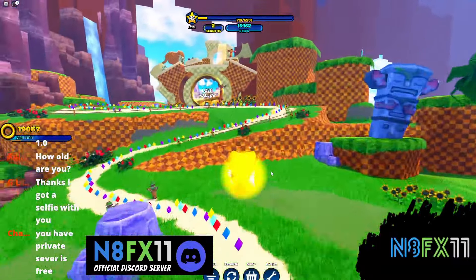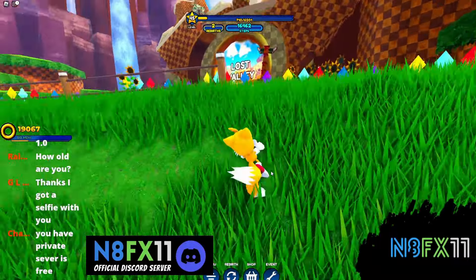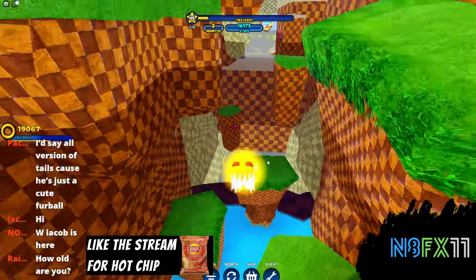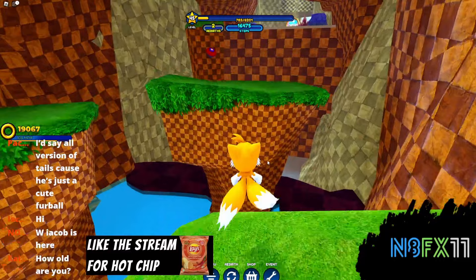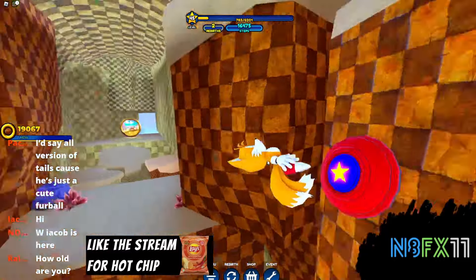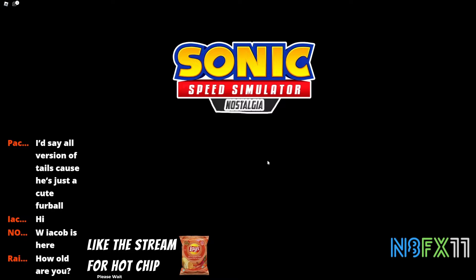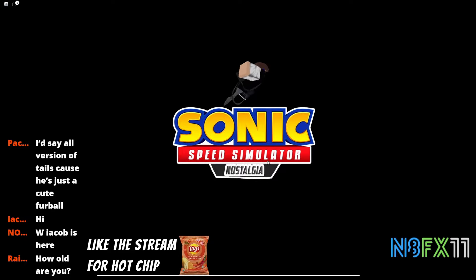I actually did not notice I already had two rebirths, so let's go inside Lost Valley. We are at the obby — let's hopefully not fall. Going up, gotta take our time, spin dash, start homing attacking to that jump, and we're in Lost Valley. I completely missed the portal but we made it.